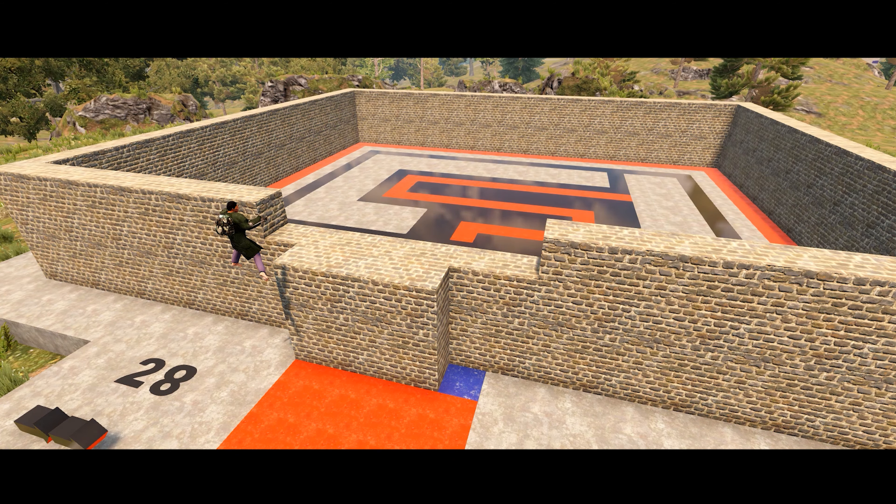I'm continuing to build up the inner wall — eventually we're going to be three high. Leave a space for the door as well. Next is the very inner walls for the maze, and I built them thick where possible simply so zombies don't escape.